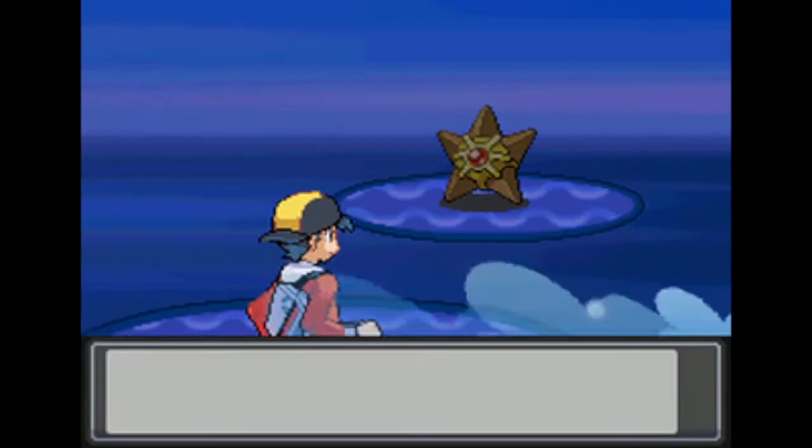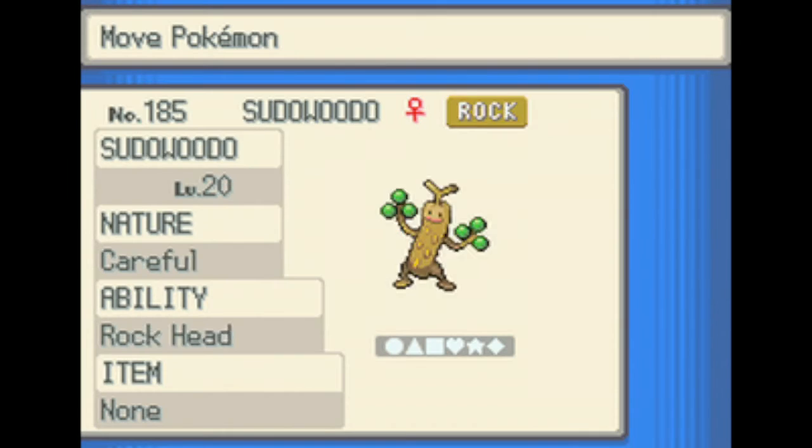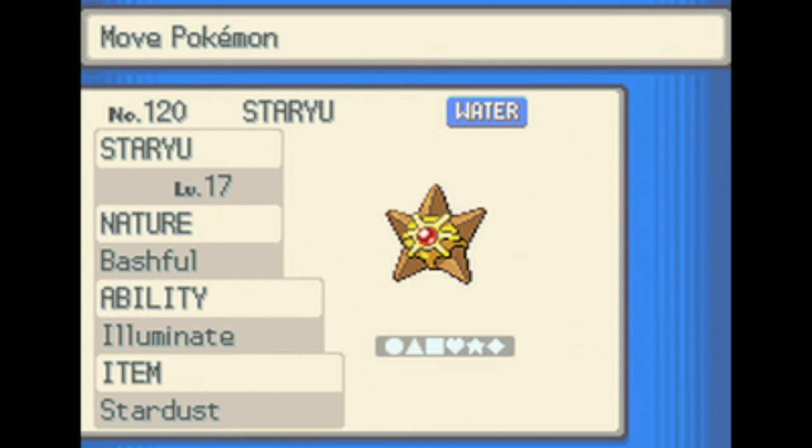I should also mention if you want to hunt this Pokemon to use this ability, you want to do it at night time. So set your clock to 10 o'clock, also known as 22 hours. As you can see, I've ran into a level 17 Staryu. Sometimes the Pokemon may not have Illuminate, but you just got to keep trying over and over again until you find one.